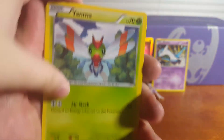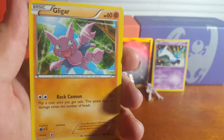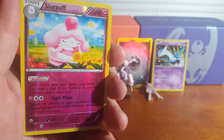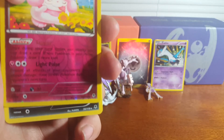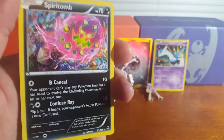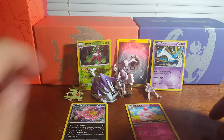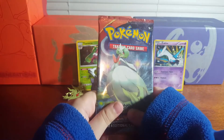Continuing the Phantom Forces pack: Yveltal, Litwik, Gligar, Nino — 'that's a rare, I believe' — confirmed as a reverse holo rare. Then they pull Spirit Tomb. 'That's cool, we've never seen that Pokémon. I can't believe we actually pulled that one.' Some playful banter follows about who can beat whom.